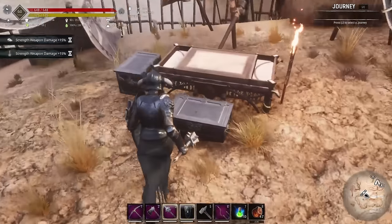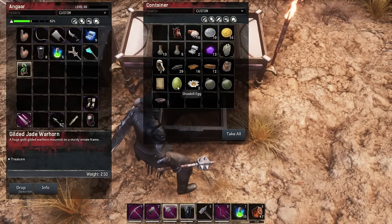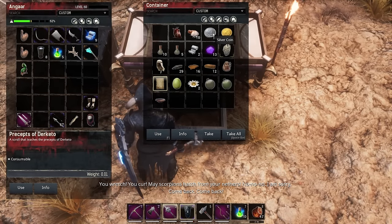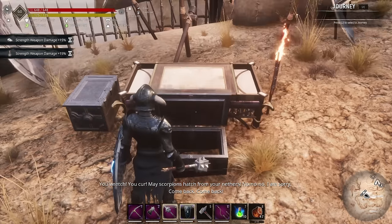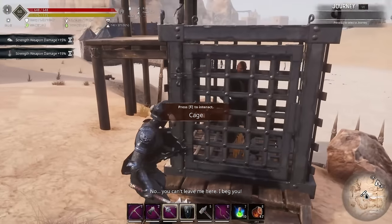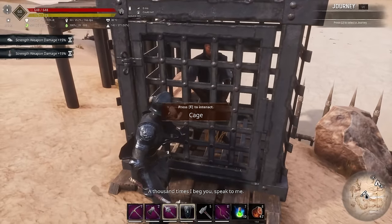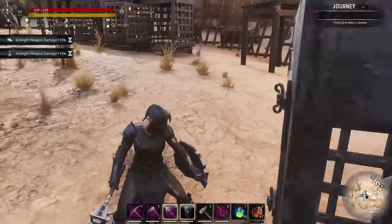We've got one key left, so I'll open the locked chest instead of the last cage. More treasure items, various healing items and food, some coins - not that exciting but there is a chance to get nice stuff. Wait - that looks like a barkeep in a cage I never noticed before. I've used all my keys so I won't be able to get them out. Damn - what we need to do is trigger another purge.